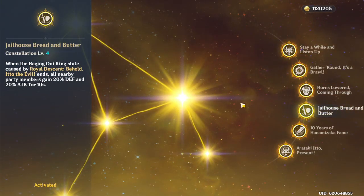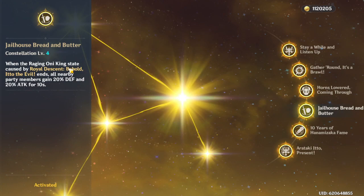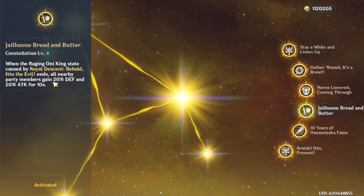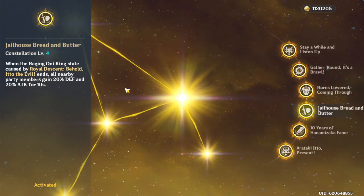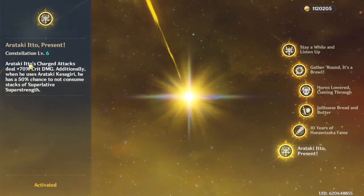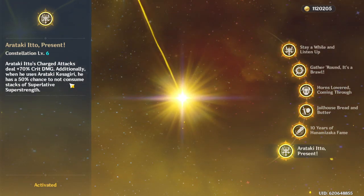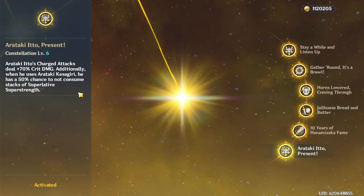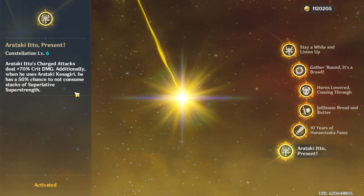C3 upgrades his skill which is pretty big damage. C4 wasn't too crazy - at the end of the rotation all party members get 20% defense and 20% attack, so if you do everything properly you'll have that buff for a bit, but it's not a huge deal. C5 increases his burst by three levels. C6 is probably in the top three best C6s you can get. This is one of my favorite characters - I was obsessed with him from the moment I saw his trailer marketing and knew I was going to pull for him.